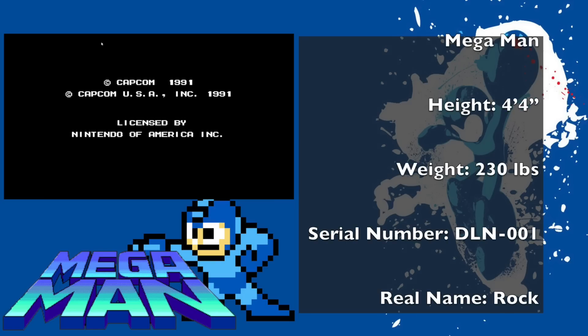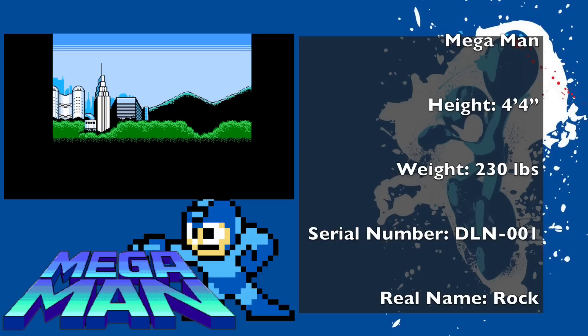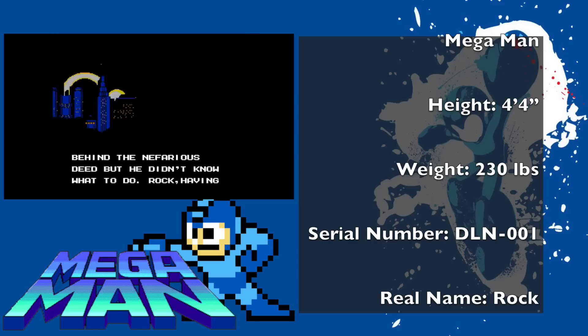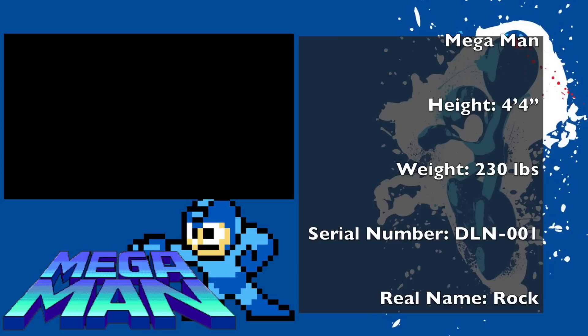In the fictional and futuristic year of 200X, the robotics expert Dr. Thomas Light worked to create a humanoid robot. This robot would demonstrate an advanced artificial intelligence program that would allow it to make decisions based on vague commands and directions. After the disappearance of Proto Man, Dr. Light decided to create another robot. He created two robot siblings around the same time to work as a pair. These robots were called Rock and Roll.